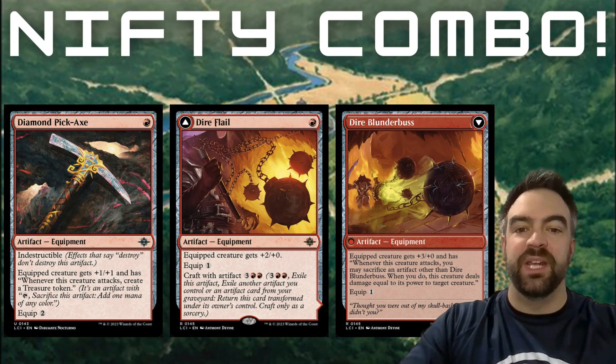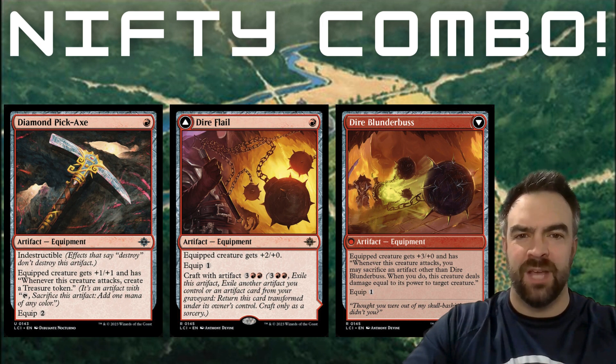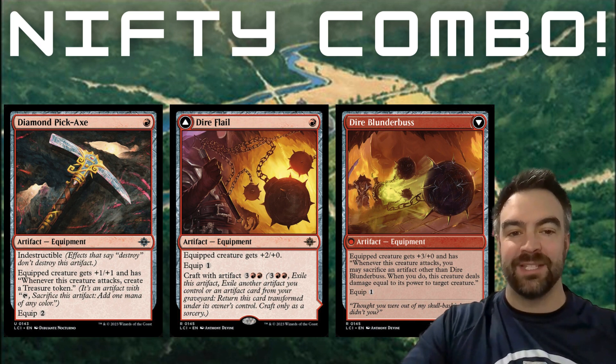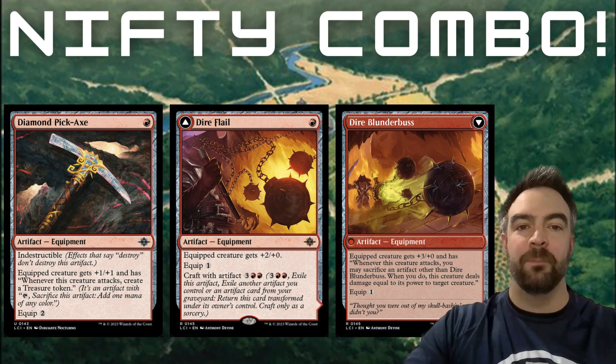I have absolutely been getting wrecked by the Dire Flail — it seems like every other game I play against this thing, it's amazing. This kind of reminds me of when I did the Wilds of Eldraine pre-release and saw Gruff Triplets for the first time. A flipped Dire Flail going into the Dire Blunderboss is just incredible. An opponent attached a Diamond Pickaxe while they had the flipped Dire Flail, splitting out a token and then using the Dire Blunderboss to sack the token and deal damage to me. It's a nice little combo — it completely wrecked me, so I wanted to call out this synergy.